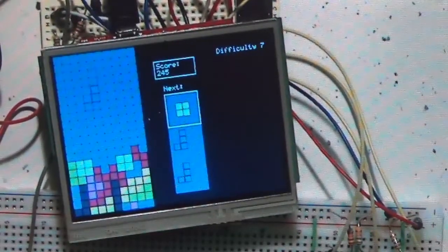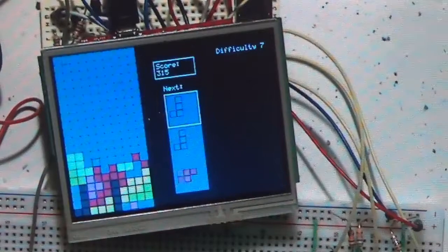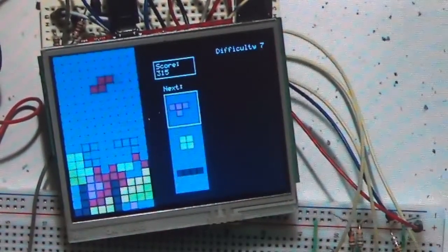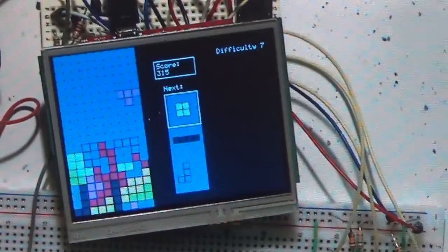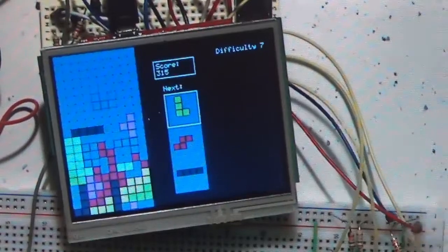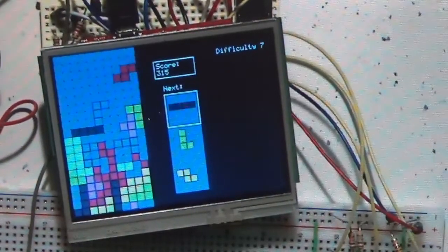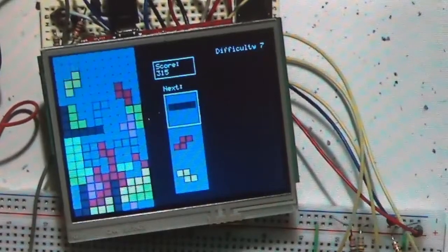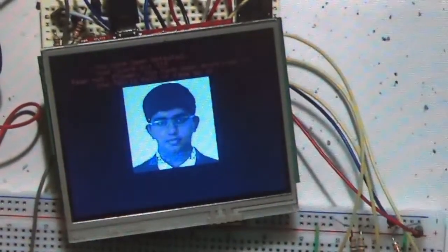You get points for clearing rows. You get more points for clearing more rows. If you clear four rows at once, you get a giant multiplier, and that helps with your final score. You can also see the next two pieces that are going to come up. So this is Tetris — lots of different colors.